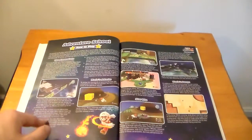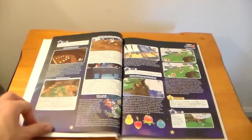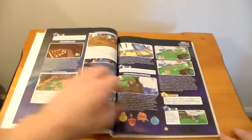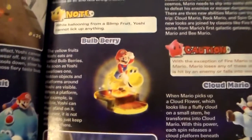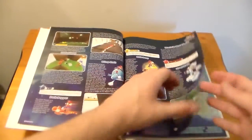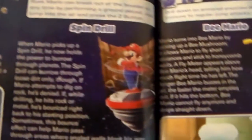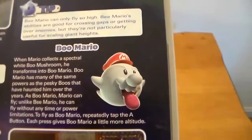These first couple pages are just introductory things showing you different items and sections to train you on the mechanics of the game. We've got some of our power-ups: the blimp fruit, the bulb berry, and Cloud Mario - which is my personal favorite power-up in this game - and more power-ups: Rock Mario, Spin Drill, B Mario, and Boo Mario.